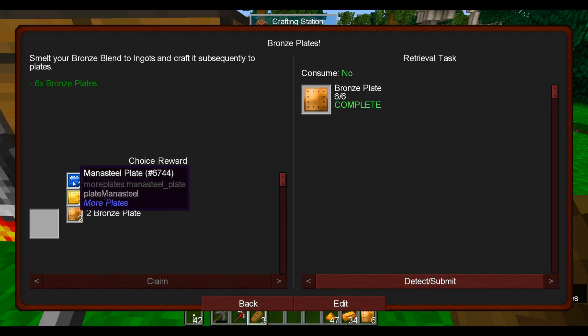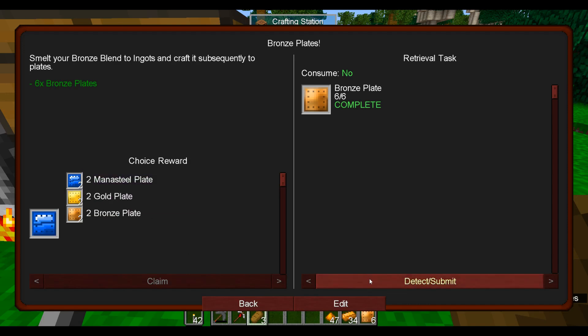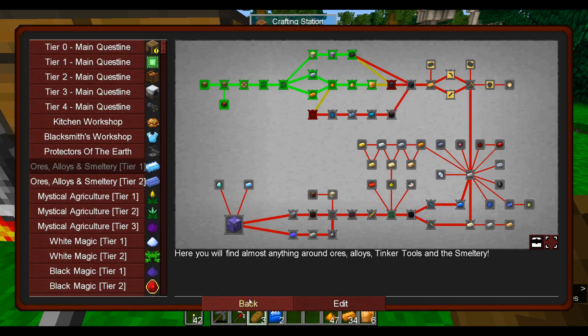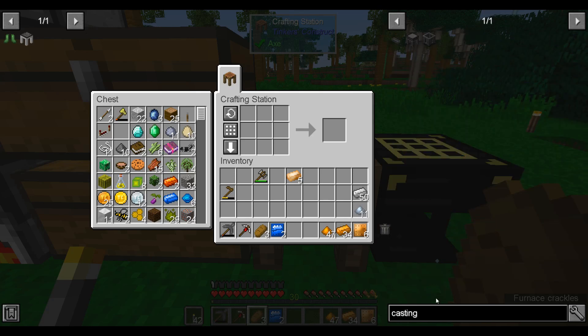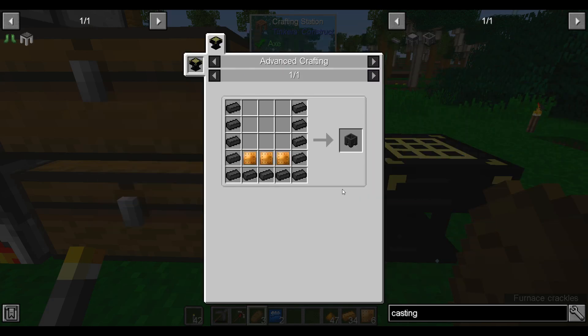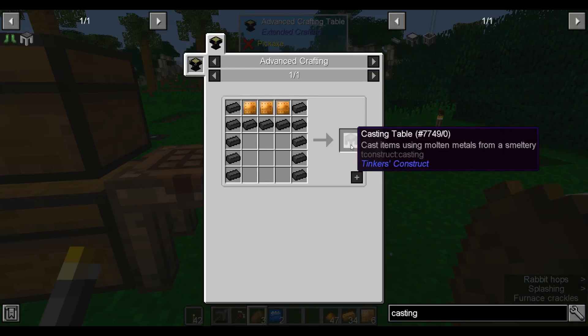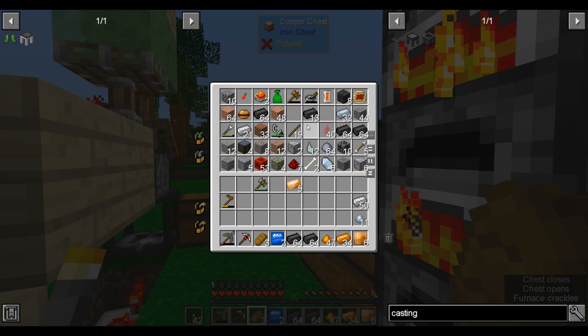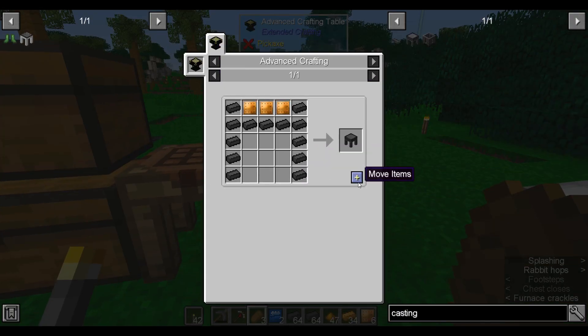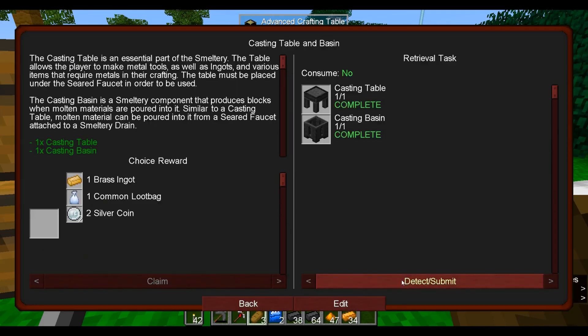The bronze plate quest gives an interesting reward. I'm gonna take the mana steel plates just because that's the only one I can't make yet. I'm curious if that means we're gonna need to be getting into Botania pretty soon. Moving on — now we can make our casting table and casting basin. I assume this is what the bronze was for — yes. Easy enough. And I guess that's also part of the reason why we needed so many seared bricks.